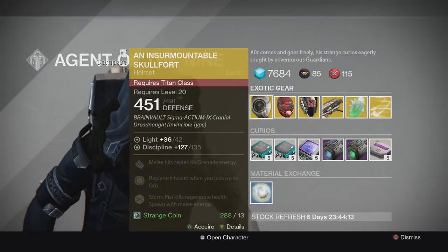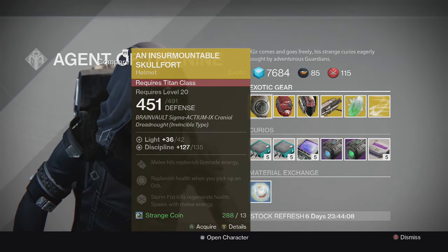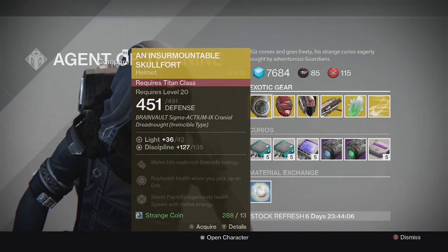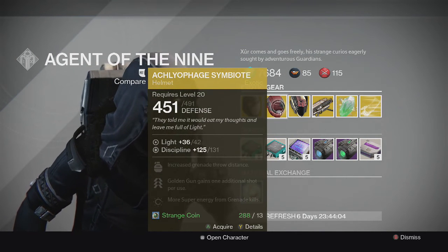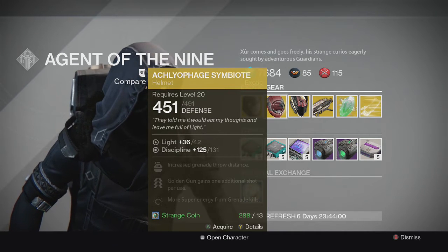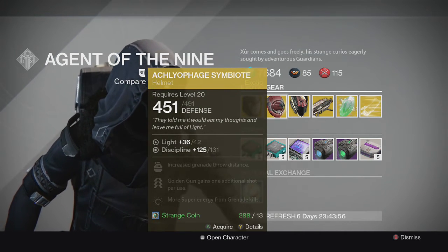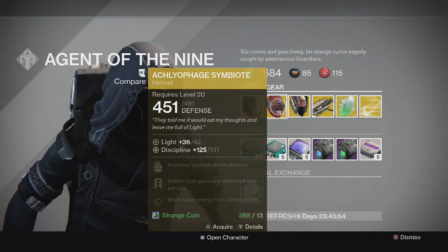For the armor, we have the Insurmountable Skullfort. Stormfist kills regenerate health and you spawn with melee energy — pretty average helmet, your decision on this one. For the Hunter, we have the Aclophage Symbiote, which gives you an extra Golden Gun shot when you use your Golden Gun. Pretty solid helmet — I'd recommend this if you like to use Gunslinger and you're looking for a good helmet.